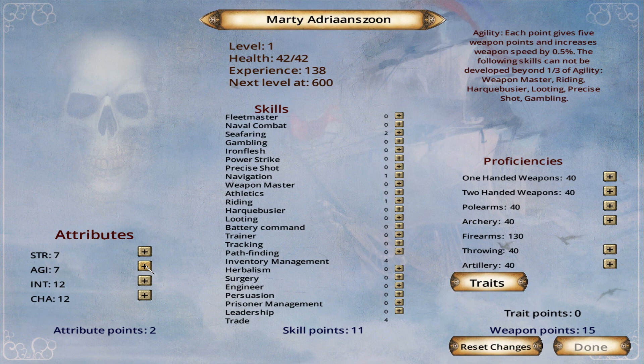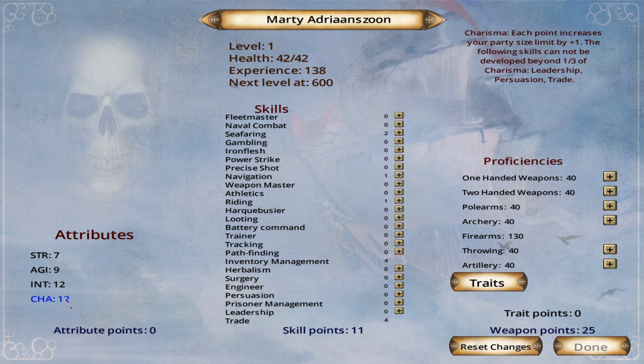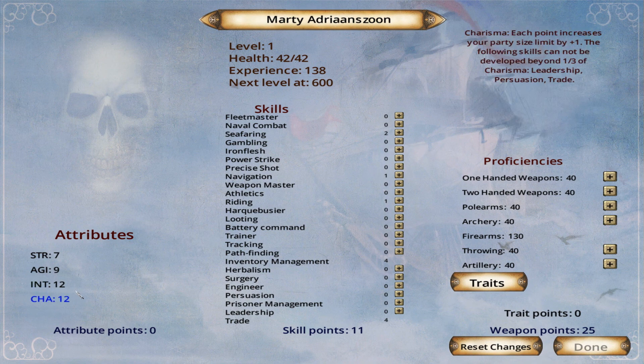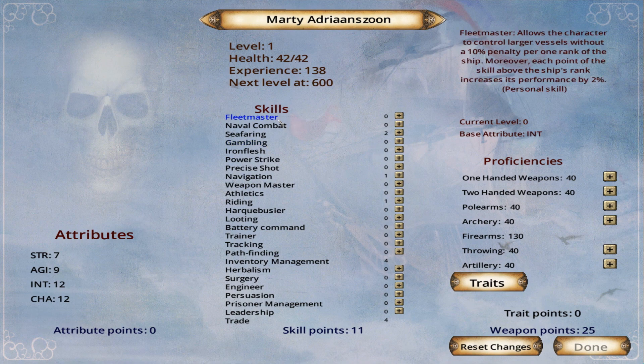Agility will also influence the amount of shooting we can do. Charisma and intelligence decide how many troops you can have — party size. Intelligence gives you skills like herbalism, surgery, engineer, prison management, navigation, seafaring, naval combat, fleet master — all the things you need to maintain your crew. Fleet master allows the character to control larger vessels without the 10% penalty per one rank of the ship, and each point of skill above the ship's rank increases its performance by 2%.